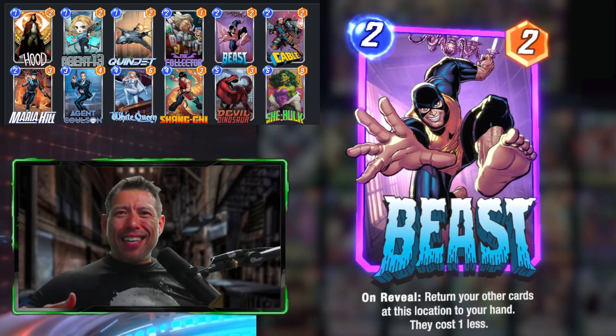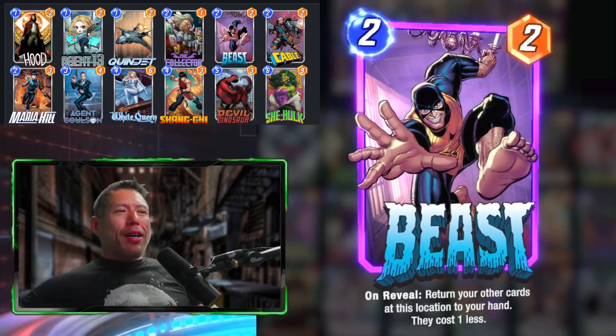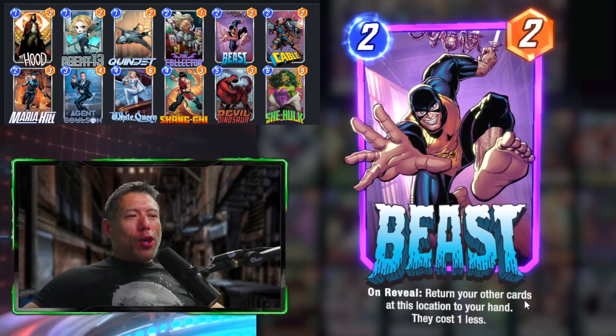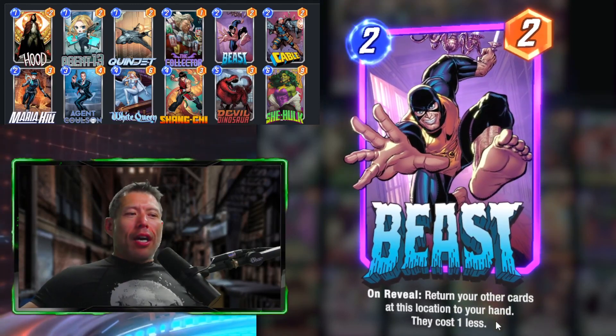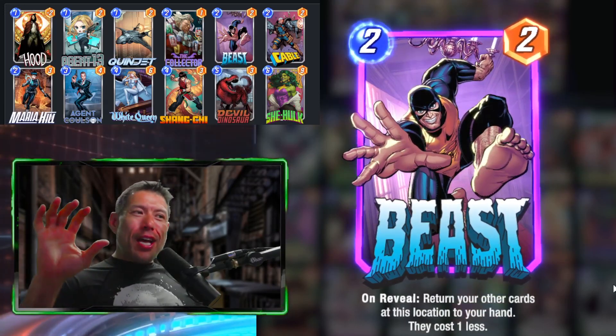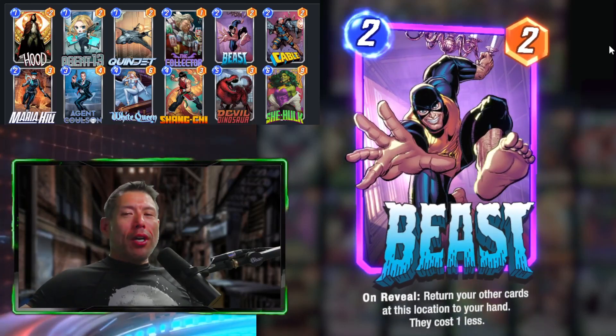Bounce decks are usually based around two cards: either Falcon or Beast. I don't like Falcon yet, but Beast is a great card. On reveal, it returns your other cards at that location to your hand and they cost one less. Unlike the nerfs to Quinjet, these cards can cost zero, so you can throw a bunch of zero-cost cards into your hand.